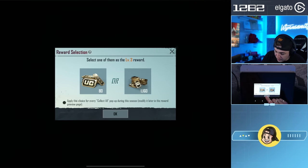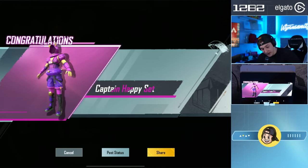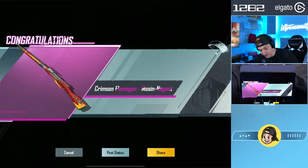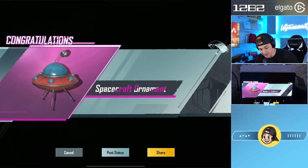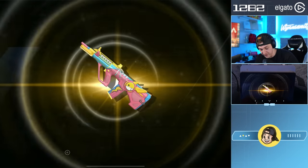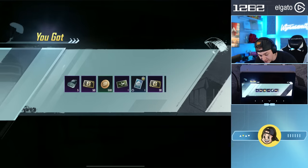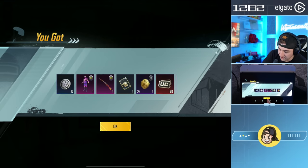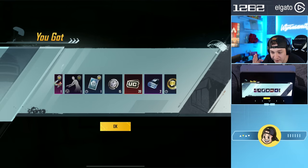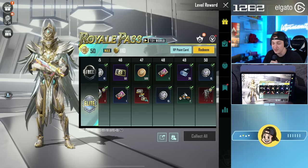Let's just hit collect all. Captain Happy set, Crimson Flamagon, Mosinagant. We got the Captain Happy cover, Spacecraft ornament, Fearland's finish, Happy Times Aug, High Elf Mythic set - acquired, bro. And there it is. We just maxed our Royale Pass only by opening Classic Crates. And we got the double Glacier M4.